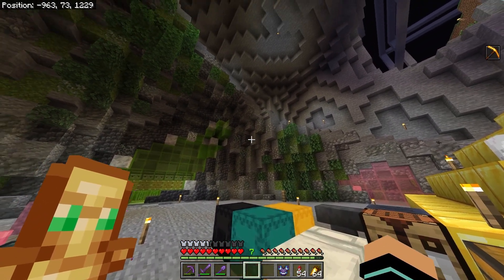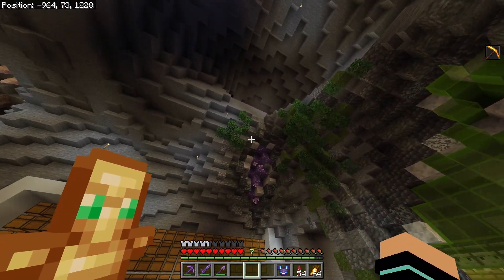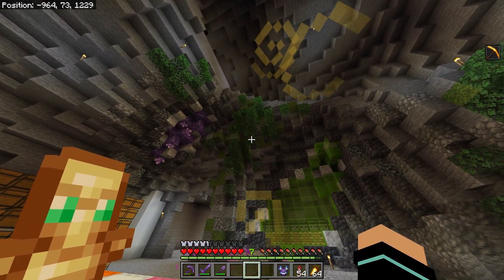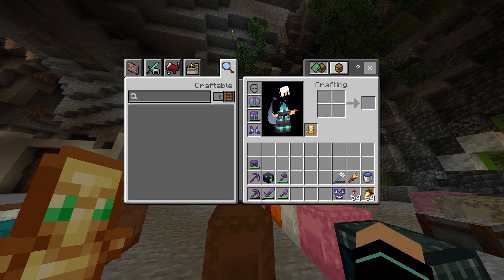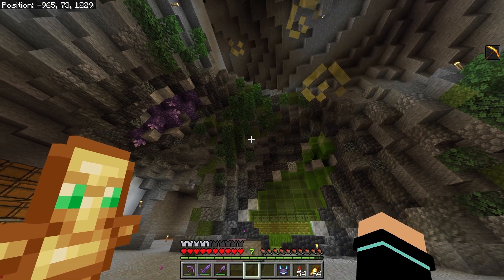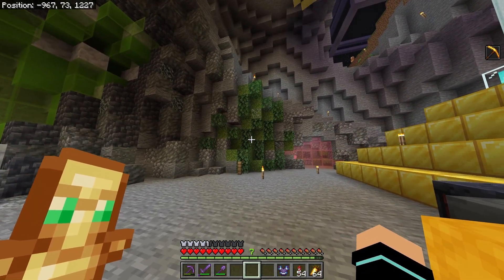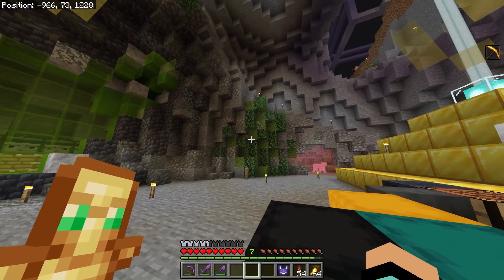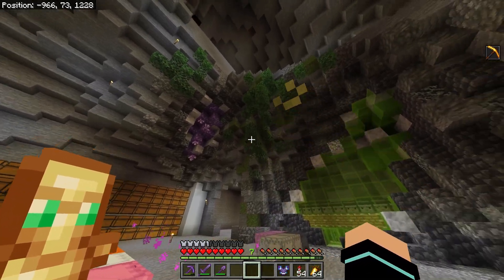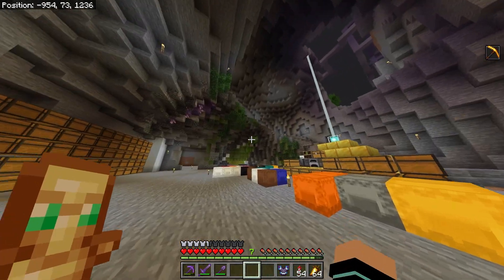The foliage adds some greenery into the cave and I really like the moss with the leaves — it looks really good. I want to get some spore blossoms or glow berries, which might look good as part of this. The leaves also seem slightly different colors over here versus there, which is strange since I'm pretty sure it's the same biome.